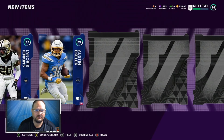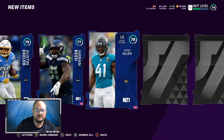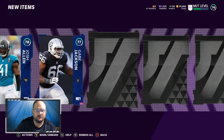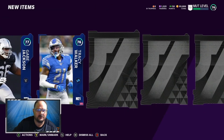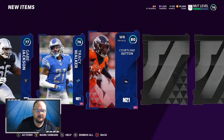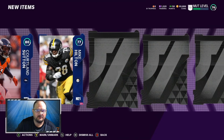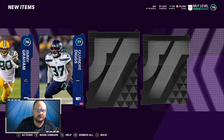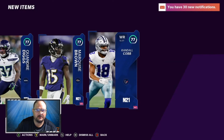Austin Ekeler — might not be terrible. Hopefully we get one really good elite out of here, that would be super nice. Cortland Sutton — and Marquise Brown — that one might not be bad either.